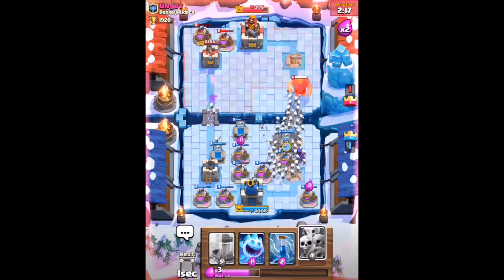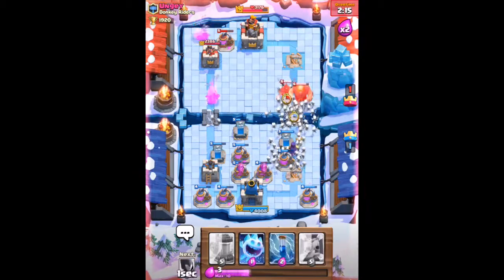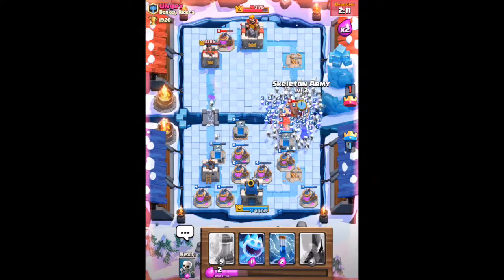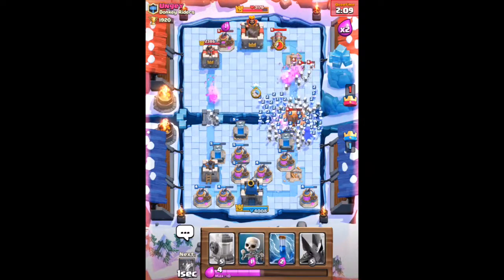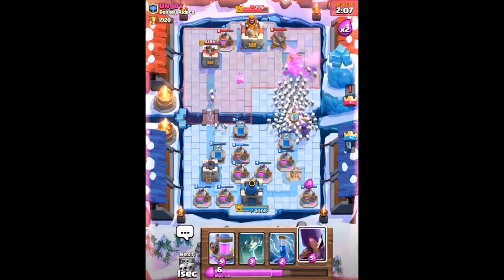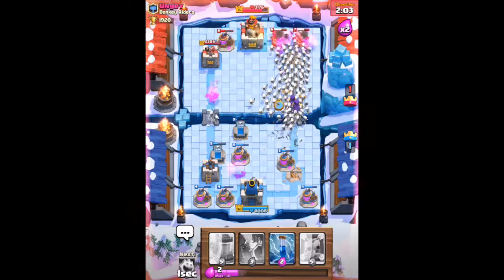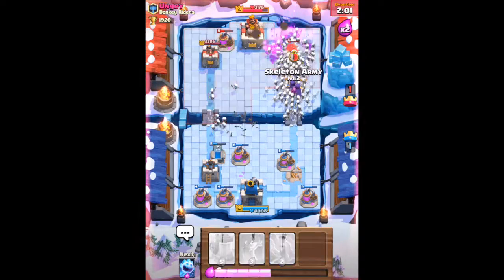Now we're going to place down the witch, the three skeletons, and a tombstone, and we're going to repeat that process. What the partner wants to do is have beefy troops that go for defenses, such as the giant and hog, and then you just keep cycling through the skeletons and keep pushing.